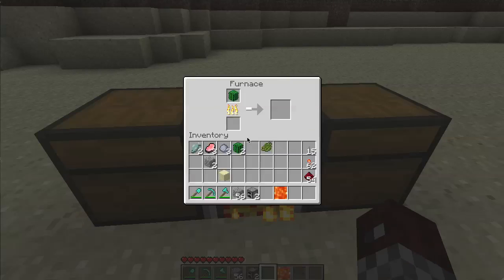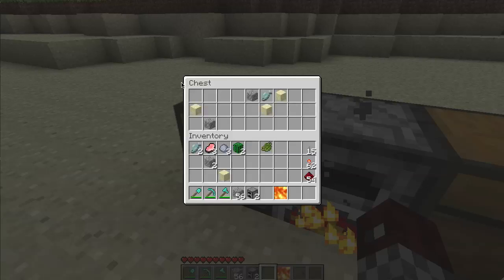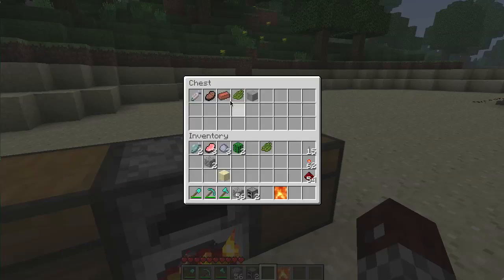Sorry — brick, not cactus green. Clay wasn't there. The next thing is cactus green. So that really lets you fill up this input chest with stacks of 64 cobblestone and whatever you have, then just turn it on, let it run, come back later, and you'll have all your stuff ready to go.